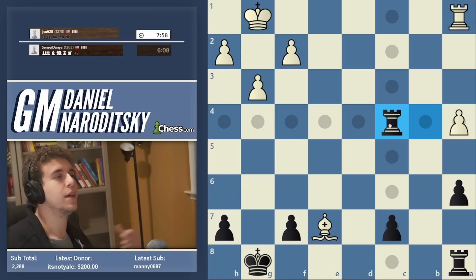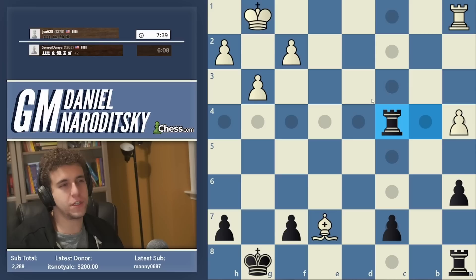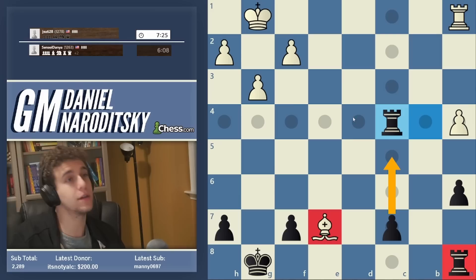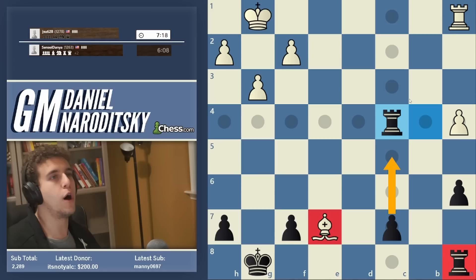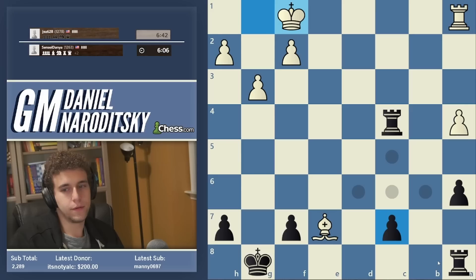Trading rooks would be the ideal scenario, but it is hard to force the trade of rooks. This is a common mistake — when people devote all their resources to orchestrating one particular trade, if you waste too many moves your opponent's going to improve his position. Rook against bishop is just easily winning because the bishop will be totally powerless to stop c5. In general, when you're up in exchange, trading one additional pair of rooks favors the side that has the rook. The reason is that neither the knight nor the bishop are sufficiently long-range — they cannot move side to side as easily as the rook, which can start mowing down all the weak pawns.